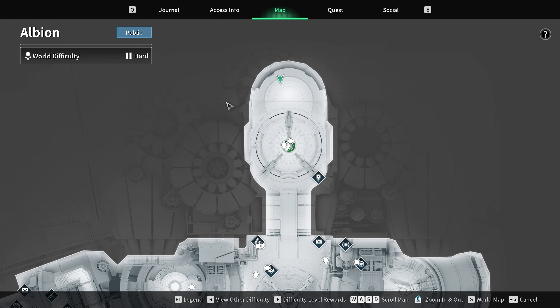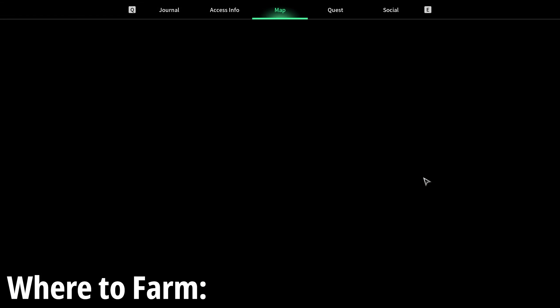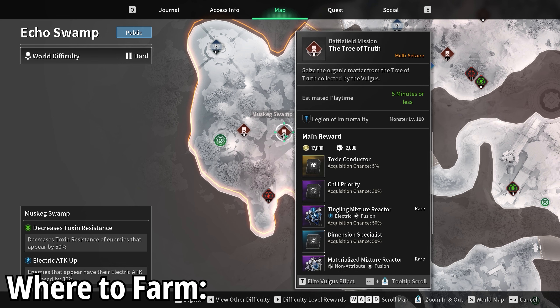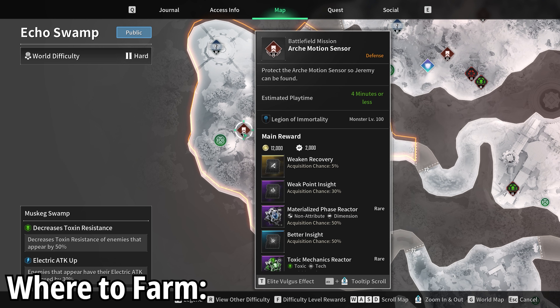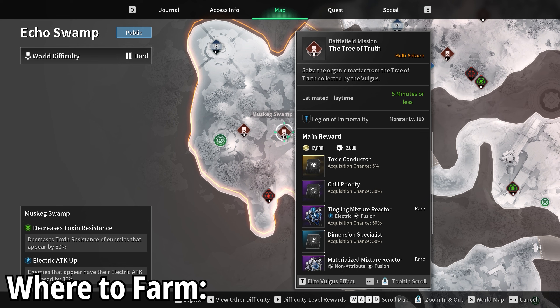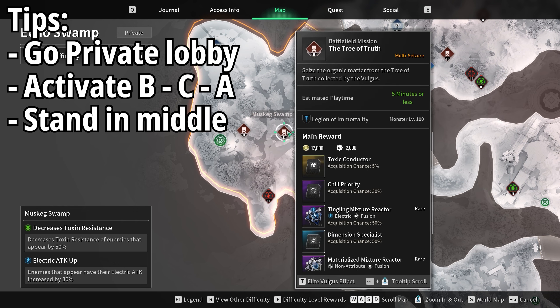So where are we actually going to farm these reactors? There is a perfect place from the current rotation. Go to your main world zones and into Echo Swamp. On the left hand side you'll find Muskeg Swamp - teleport to your outpost there. The mission you want to do is the Tree of Truth. It has a relatively short playtime but also high enemy density, unlike the Archi motion sensor mission where waves take too long to spawn. Switch from public to private, head into the outpost, go up to activate it, then head left and activate the objectives in the order of B, C, and then A.